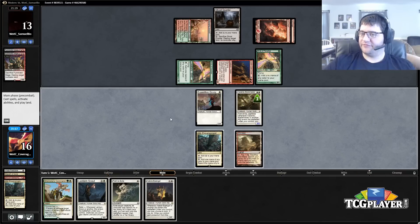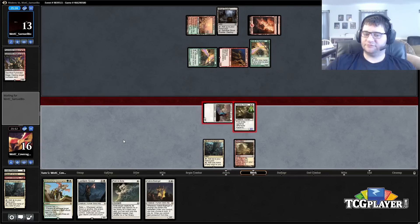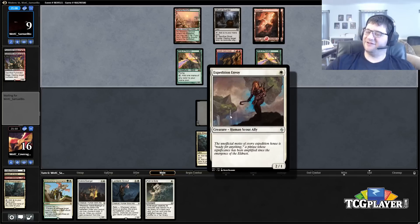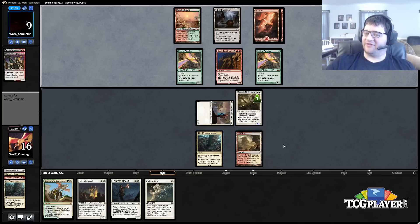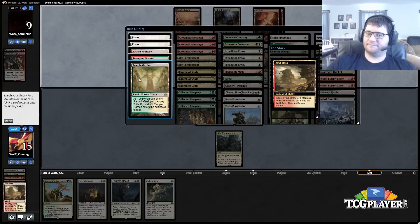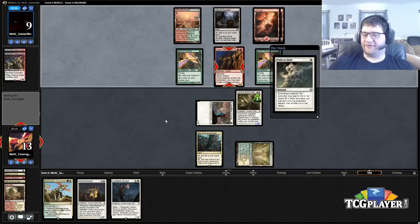We'll save the Path and hit the Inferno Titan if that's what it is. We're not going to be able to follow up with Lantern Scout unless we hit a land, which we did not. We get in for four — he has no cards in hand. We have a removal spell, we have multiple good three-drops, and he's topdeck. We could even sac the encampment if he tries to blow it up, return it to hand, get Temple Garden, replay it, and make our guys three-three. Now he realizes he can't attack, so I'm almost certainly just going to pull the trigger on the Path.